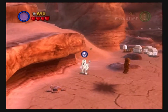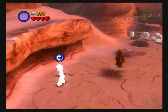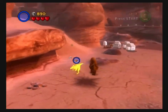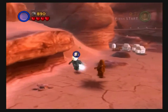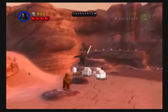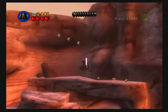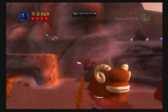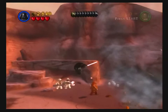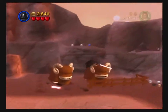We have a number of extra things to play as on this level too that do absolutely nothing, including Skeleton. Skeleton can attack with his own limbs. Wombat!